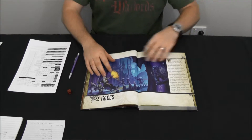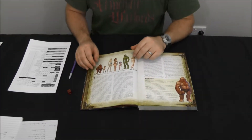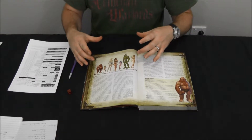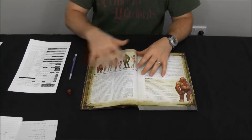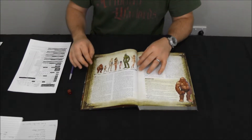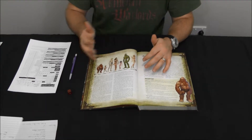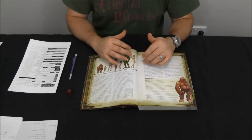For creating a character, the basic Pathfinder game offers a good selection of starting races. These are your basic medieval game core races that you're going to see across a wide variety of games: the dwarf, the halfling, the elf, the human, the gnome, the half-orc, and the half-elf.